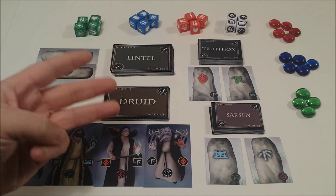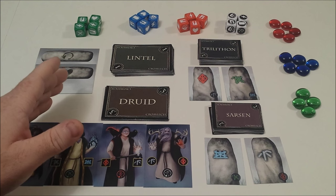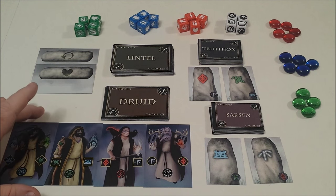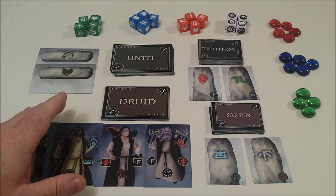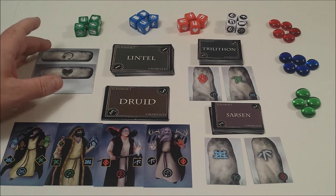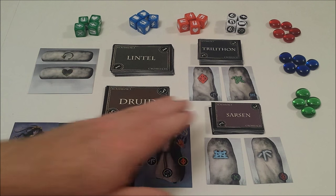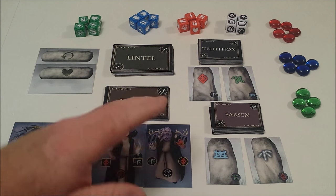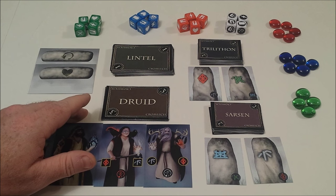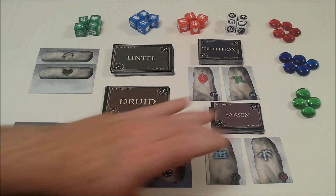The game takes place over three years, and in each year there are four seasons. As you construct your stone structures, it will be orientated north, east, south, and west. The powers available to your Druids will be determined by which way your Druid is facing, as they get rotated through the game. A Lintel will offer you additional abilities as you complete your structures. The Trilithian cards will build your structure for the first year, the Sarsen cards will expand it for the second year, and in the third year, any stones that have been taken away you'll be able to replace from your score pile. We also have markers in the game: red for wound, blue for defense, and green for heal.